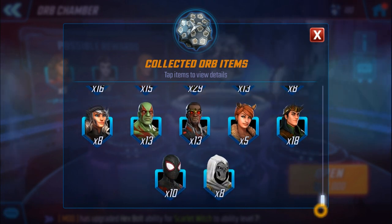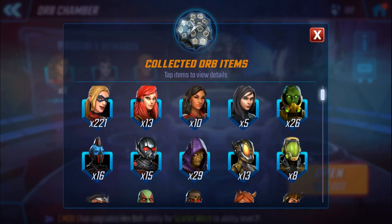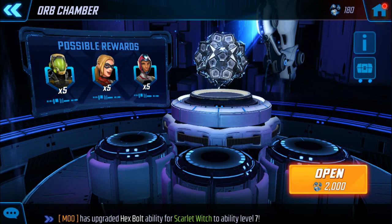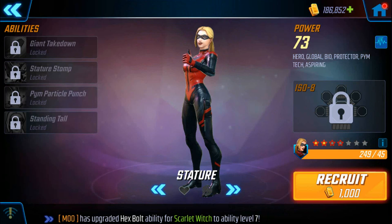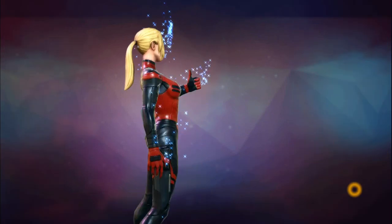It looks like we're on the four-star. Nearly 30 Swarm shards — quite happy with that. 18 Loki's a bump. Tasky, bit of Squirrel Girl, 26 Scientist Supreme shards. I'm not unhappy, but hey, it could have been 26 more Stature shards. So I finally unlock Crystal, unlock Stature, and I'm short of gold so I probably won't be able to take her up to four-star anyway.